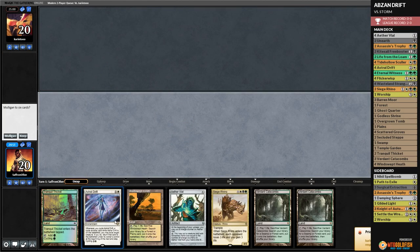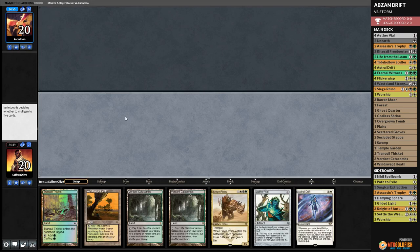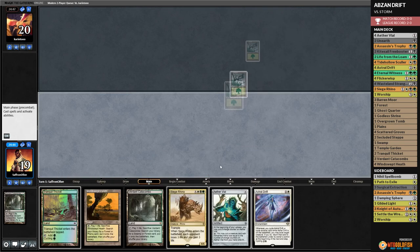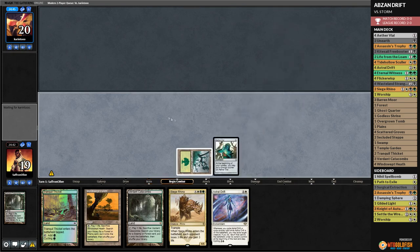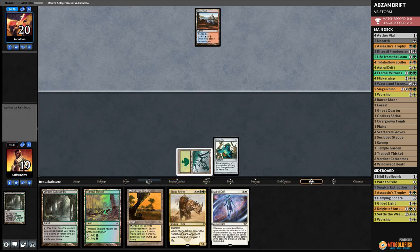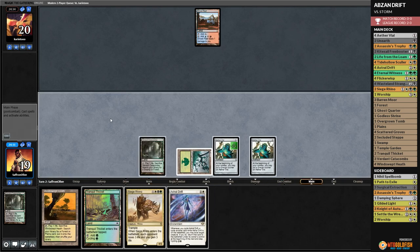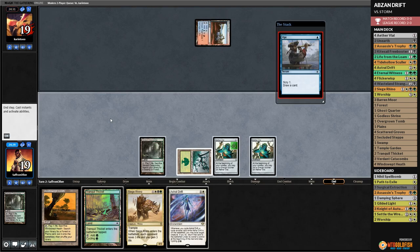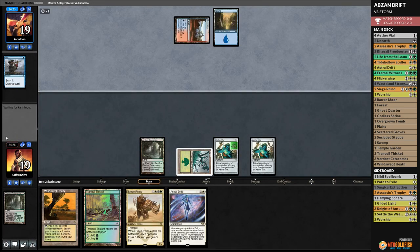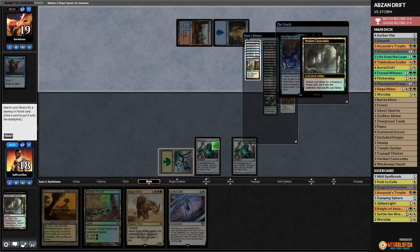Against the Odds time — we are drifting in Modern and we'll keep this hand. We have a Drift, a Rhino, a Cycling card, and Aether Vial. Verdant Catacombs — crack for Forest, Aether Vial, pass the turn. Opponent plays Shivan Reef — uh oh, are we getting comboed? We might be getting stormed. Opponent passes, we take up Vial, play another Vial and Verdant Catacombs. Opponent plays Island and Baral, Chief of Compliance — opponent is definitely playing Storm. This is very bad news.